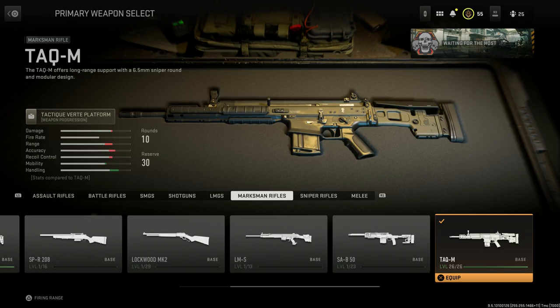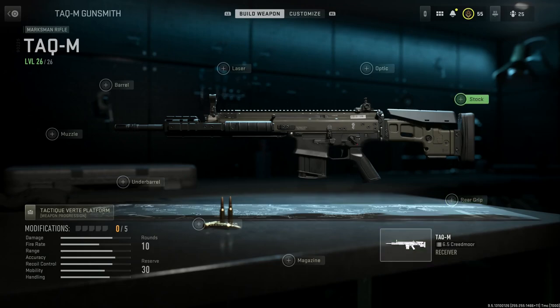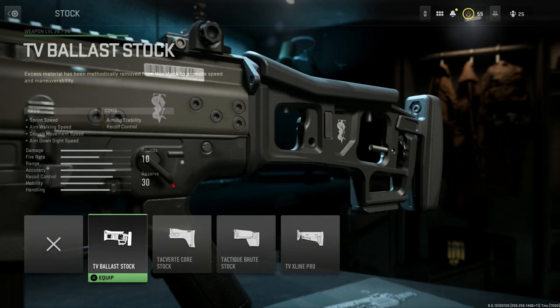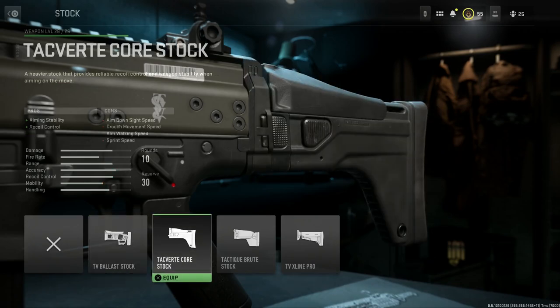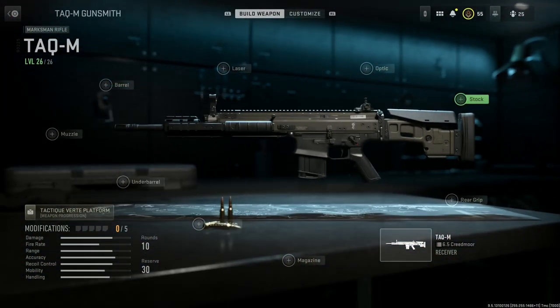In the gunsmith, there are a few key attachments. The stock is actually correct at base — you could go with the skeletonized one, but there's no purpose if we're filling a designated marksman rifle role. The pros and cons of the skeleton stock are not ideal, so you really want the stock it comes with at base because you get recoil control and aim stability built in. That buttstock is the right one for the Mark 20 SSR — we'll keep that.